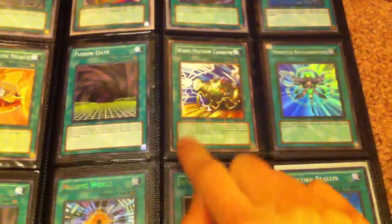Now the Wave Motion Cannon just has a little edge wear — you can see on the side corners there.